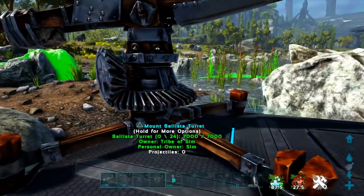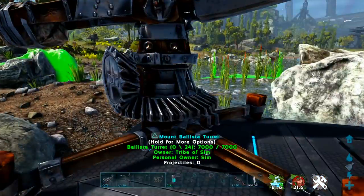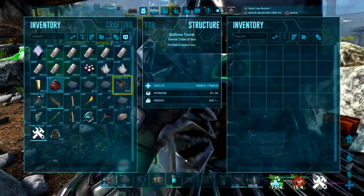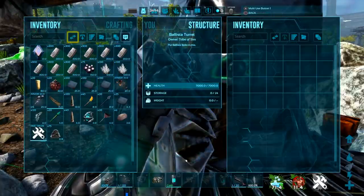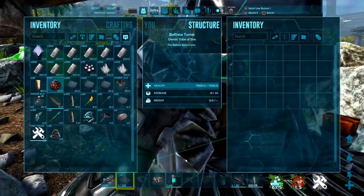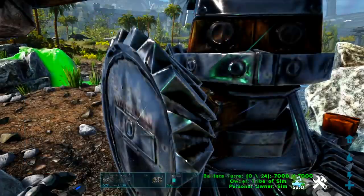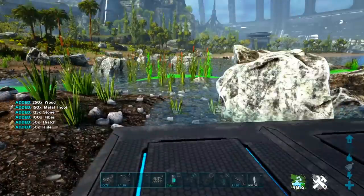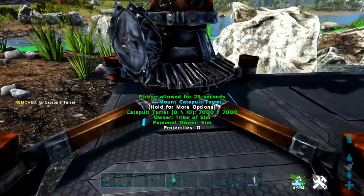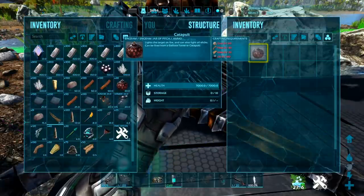So this — the reason I have a ballista here — we have a new item: jar of pitch. It lights targets on fire. I can see a track over there we'll test it out on. Basically, you can put this in a catapult or a ballista. We're gonna try it with a ballista. Another bug — it will not load into the ballista. I'll put it in my inventory. Nope. Well, it says right here for the ballista turret, but that does not work. There's actually quite a few things that don't work. So let's try a catapult. You can craft this inside here. I don't know why the description says ballista if it doesn't work — that's a common occurrence in ARK.